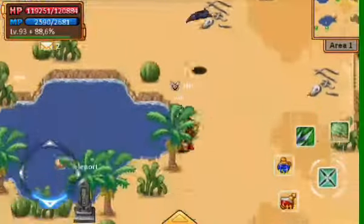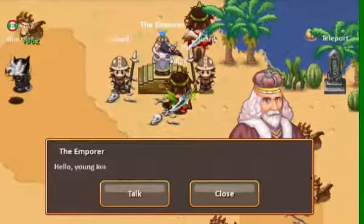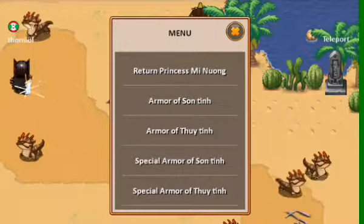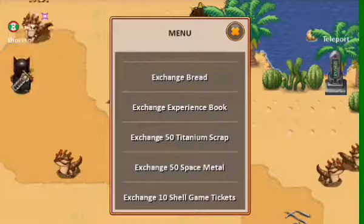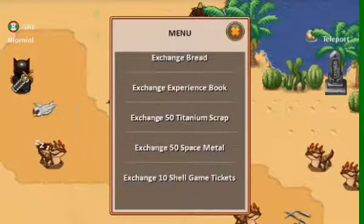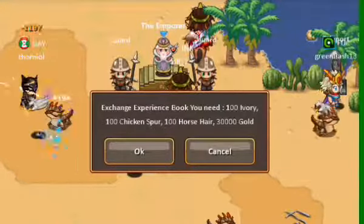Another update is the Emperor — you can exchange for books, titanium scrap, titan space metal, and shell game tickets. It will only cost you, for example this one, which I always use.